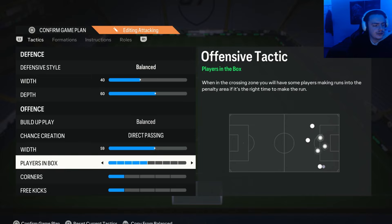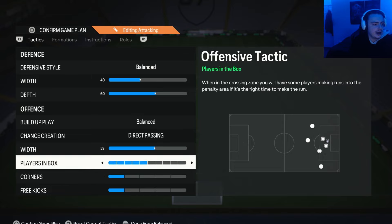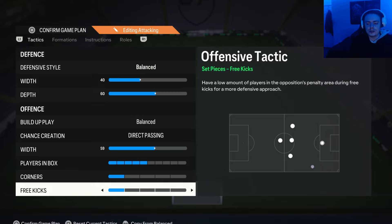For the players in the box, I have this on 5 at the moment. It's really balanced — you get a few players into the box but you don't overcommit everybody. And then for the corners and the free kicks, I have these on 1, but you can pretty much have these on whatever you want. There is nothing set in stone there.